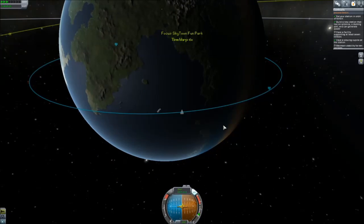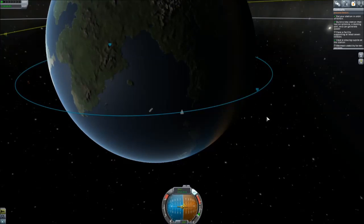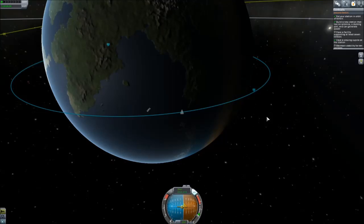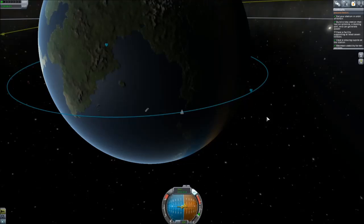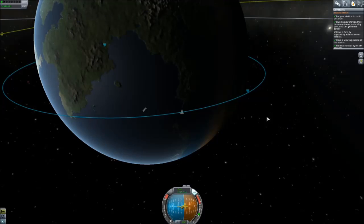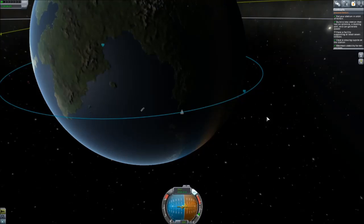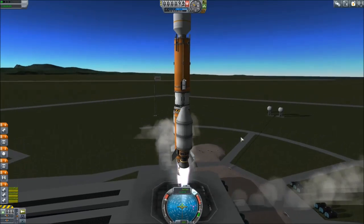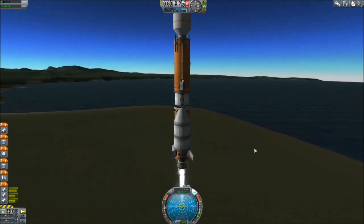To bring down your orbit, burn retrograde on the periapsis — the PE on the maneuver node. To increase your orbit, burn prograde because you're still flying in the same direction. I don't know a great way to explain why accelerating this way works other than imagine a bike tire — keep hitting it with a stick as it rotates faster and faster. Same exact idea, but that's a terrible explanation. Although I used to be a teacher, I didn't teach physics.